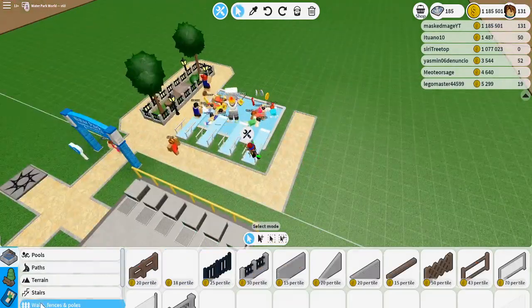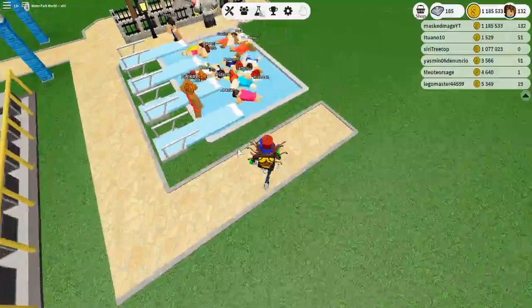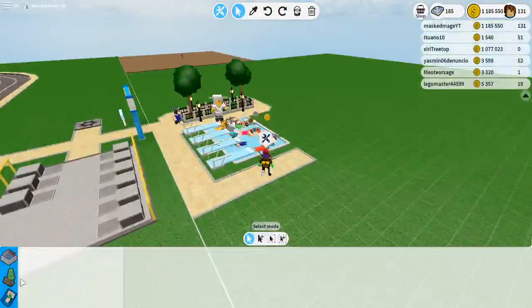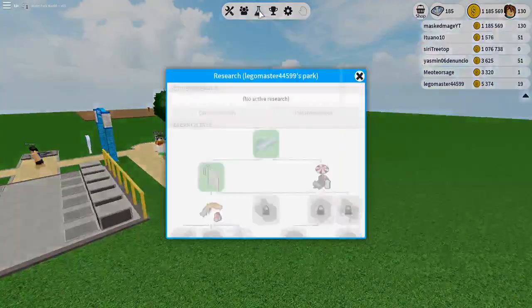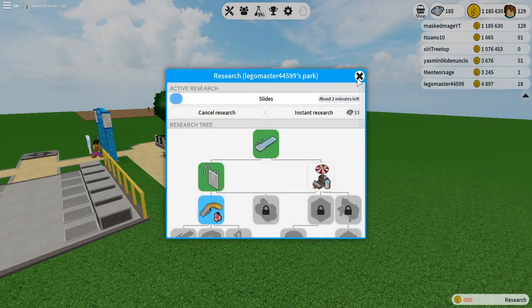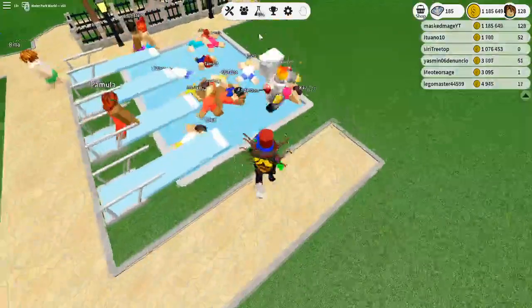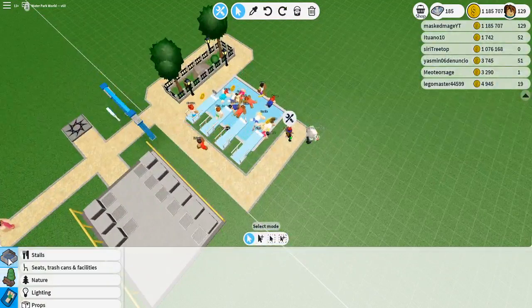We have just about researched that. Now if we come over here into slides - wait, we still got to research slides. Come into research again and you see slides will cost you 500, it's going to take about two minutes. We're going to go ahead and start that research right now, and while that two minutes goes I'm going to do a few things to get a few more people in the park.